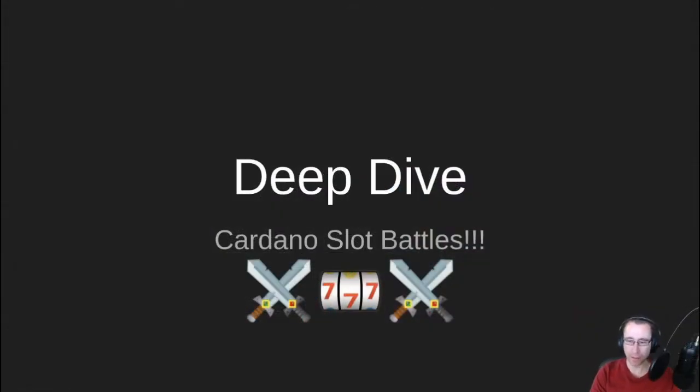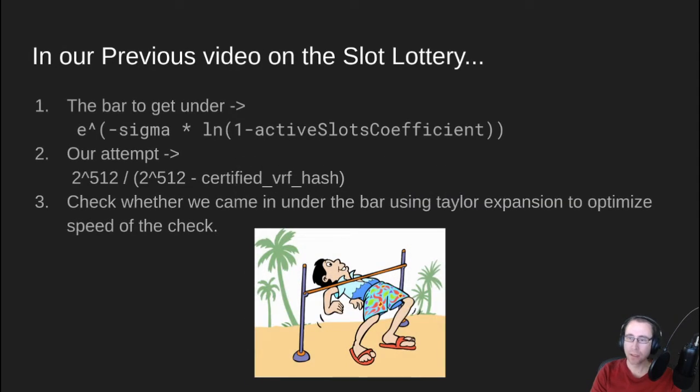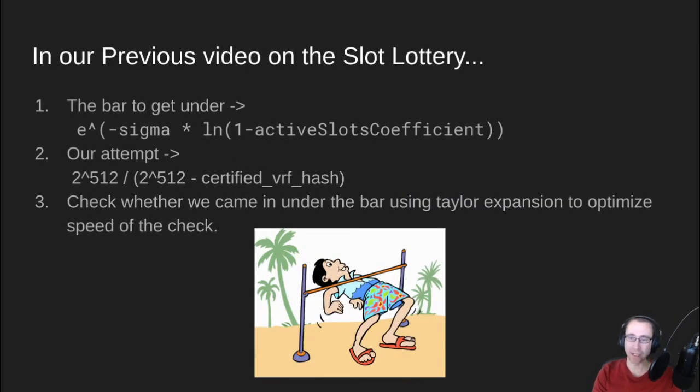If you remember from our last video, we talked about the slot lottery and the idea that there's this bar our stake pool has to get under. And then we make an attempt every slot with the VRF hash to see if we made it under that bar. And if we make it under the bar, then we're allowed to create a block in that slot.